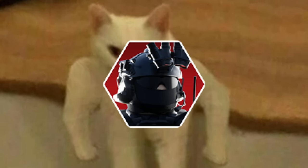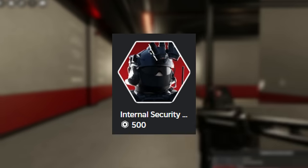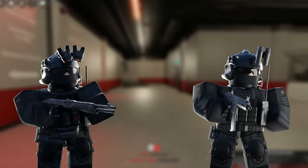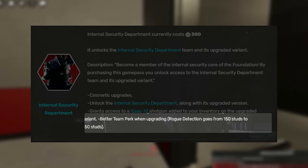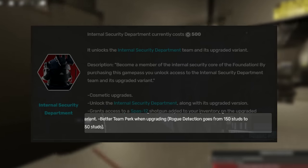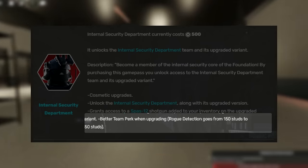We have the Internal Security Department Game Pass. For just 500 Robux, you unlock the ISD team and its upgraded version. You get a nice Spas-12 added to your inventory, and your Rogue Detection range goes from 150 studs all the way up to 250 studs.